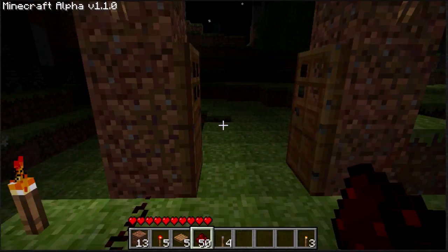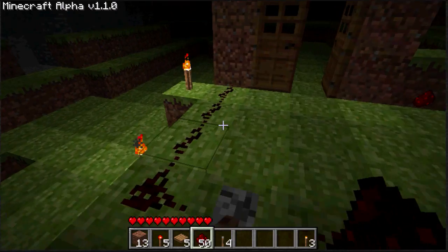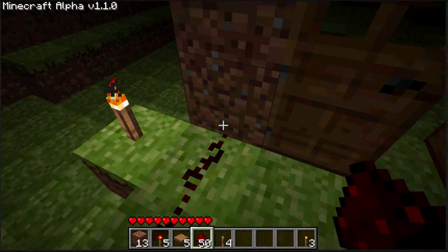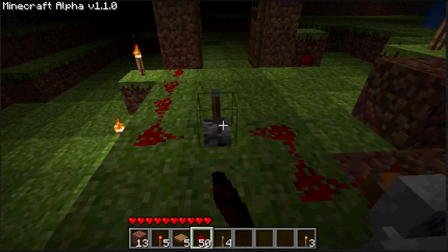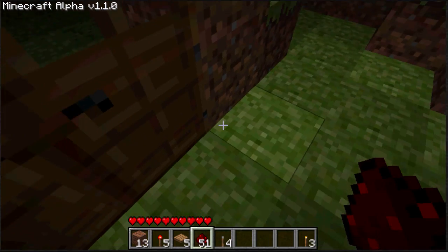Redstone and a lever can help open doors in vans if you're running away from something or just in a hurry. First, you're gonna make a redstone line — that's how you make redstone, you just right-click the ground. It's gonna be the black line next to the door all the way, and it's gonna hit a lever. That's the easy part.